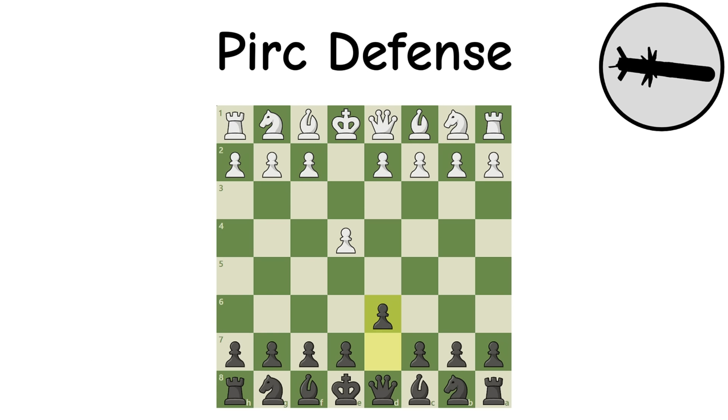Blackburne Shilling Gambit: A fun gambit whose main purpose is a very cool opening trap where black can achieve a smothered mate. That is awesome, but most people will not fall into the trap, giving a mediocre position to black. At beginner level, however, people aren't aware of the trap, and this opening can be an absolute monster.